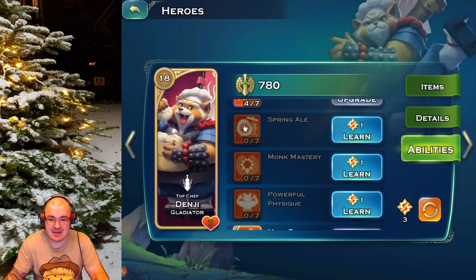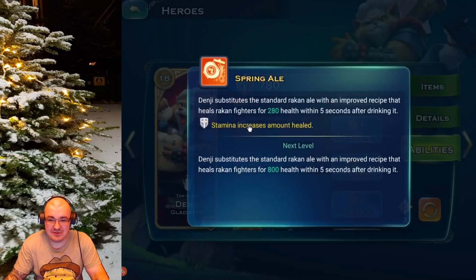Spring Girl — this is Rakan exclusive. Genji's status replaces the standard Rakan ale with an improved recipe that heals Rakan fighters for 280 health within five seconds after drinking it. Stamina increases the amount healed, so obviously more points means more health. I'd say this is pretty awesome. If you are a Rakan player, you must have this hero. I believe this hero might increase survivability and make Rakan very powerful in PvP.